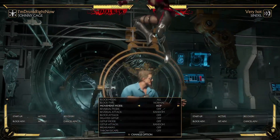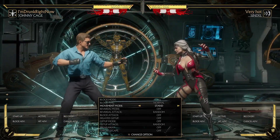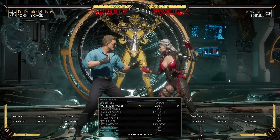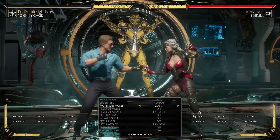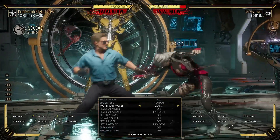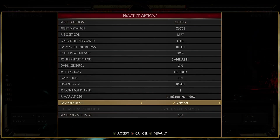It just ends and it's done. When I showed you Scorpion — Scorpion was plus three on standing two, and Shao was plus four on his standing one. So plus attacks don't have those extra minus frames to worry about.